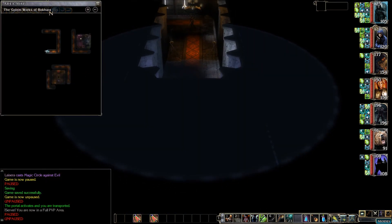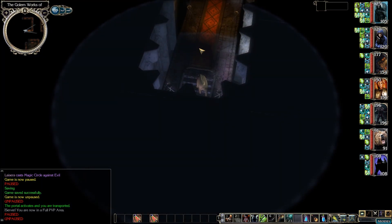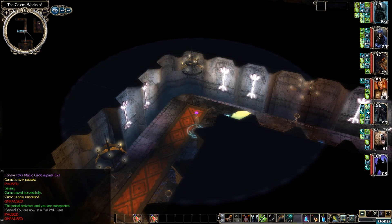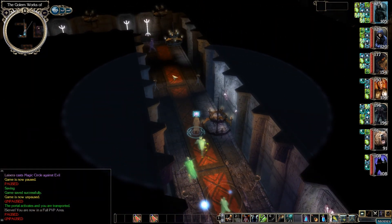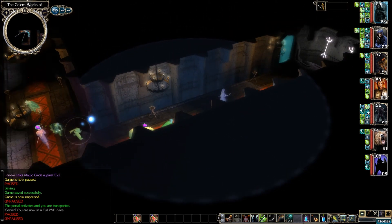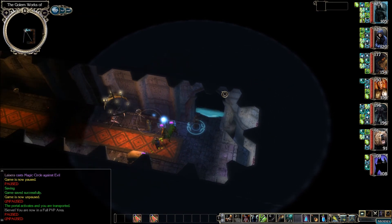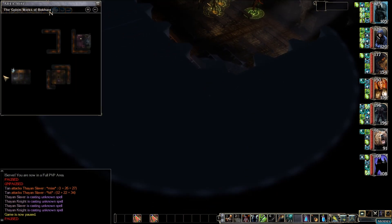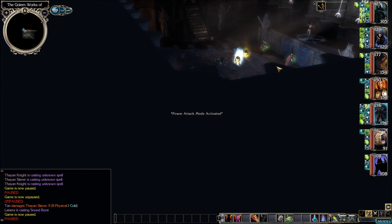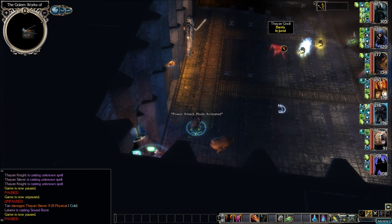We just jumped — where are we now? Let's go to Tan. There are no bad guys right here near us, but they are in some other groups. Let's have Annandale lead. I don't see any doors, but I do see a golem running around. There's a door down here. Let's see where this one goes. We just jumped — we're down here. Looks like we got a bunch of them right here. A knight commander, a couple knights, a slaver, another slaver, and a gnoll. Let's go get them.